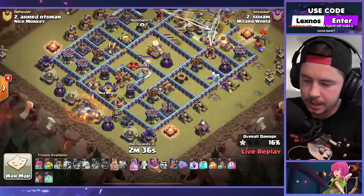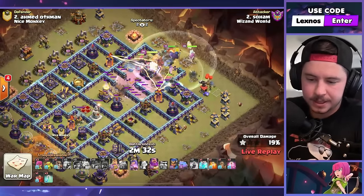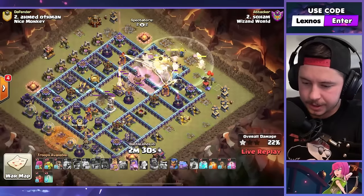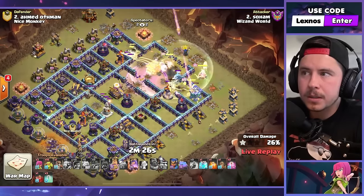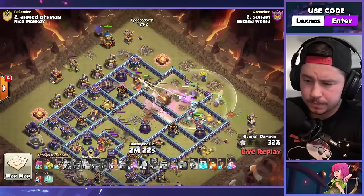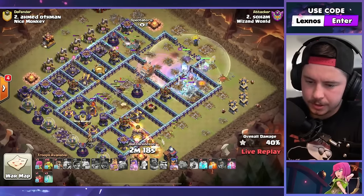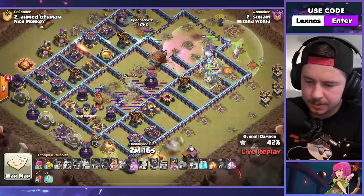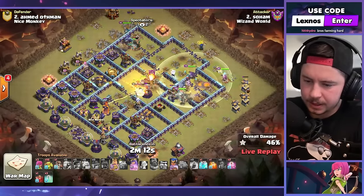He's got a clone spell, he's got two earthquakes. He kills the town hall with sneaky goblins, but he somehow still has 21 more sneakies. This homie thought he was farming. Royal champion in with the diggy from the top side of the base, takes care of the ice hound, wake spells in the middle, yeti is out of the log launcher.